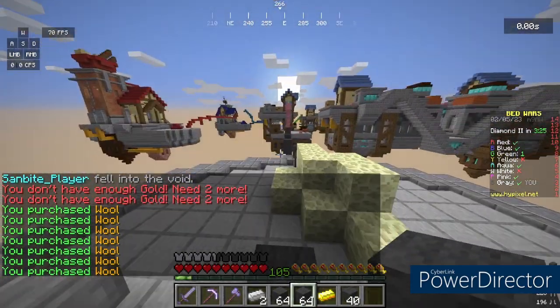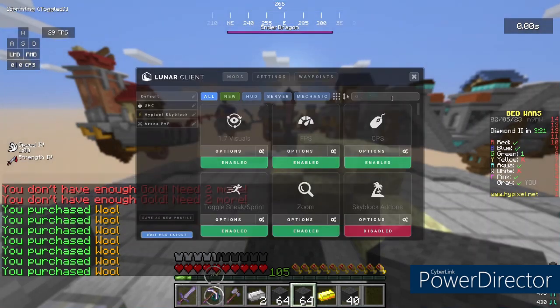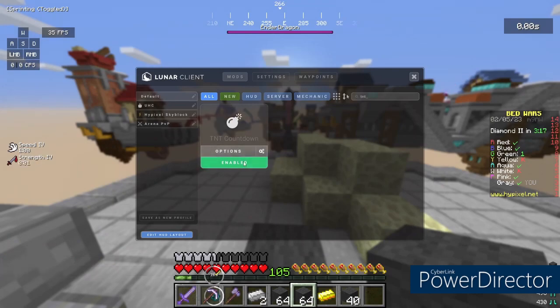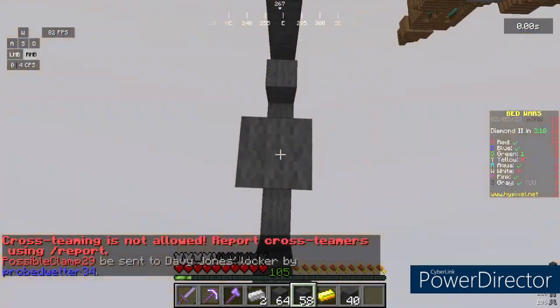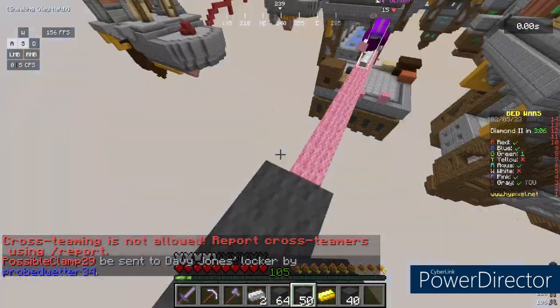You're gonna click right shift, open up mods, go right here to search 'TNT countdown', and click enable. That's pretty much it. I'd say once the countdown gets to kind of a yellow and orange point, that's when you jump.